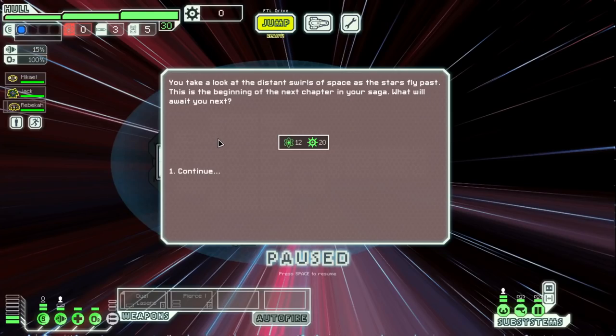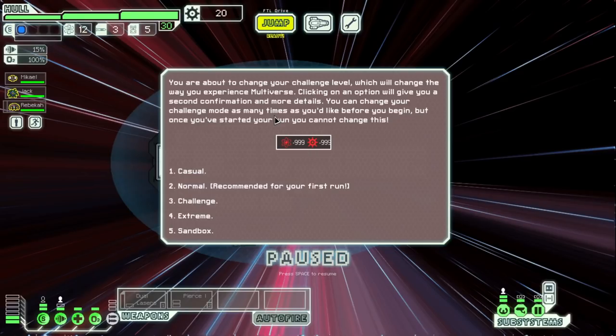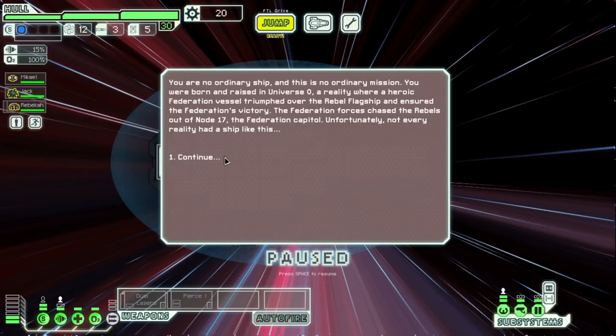You take a look at the distant swirls of space as the stars fly past. This is the beginning of the next chapter in your saga. Before your mission begins, it might be time to prepare. What would you like to do? Configure your challenge level — so there's a secondary difficulty? The mission debriefing again. Casual, normal — we'll just go with normal. That's cool there's a sandbox mode. Confirm the decision. You're no ordinary ship and this is no ordinary mission. You were born and raised in universe zero, a reality where a heroic federation vessel triumphed over the rebel flagship and ensured the federation's victory — I guess that's base FTL.